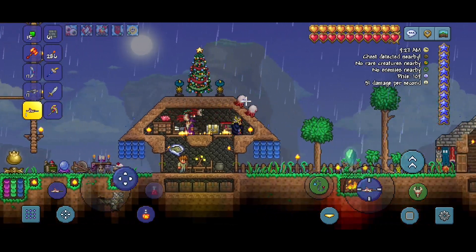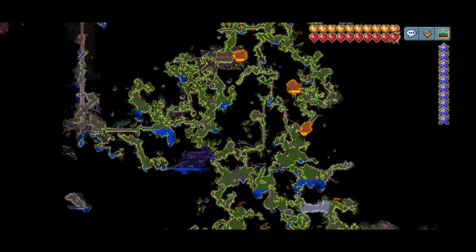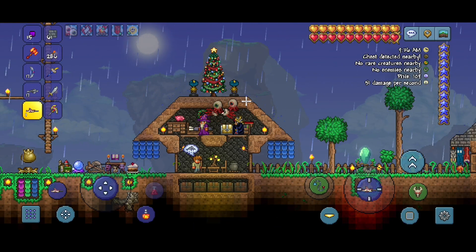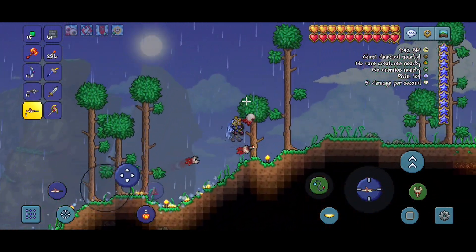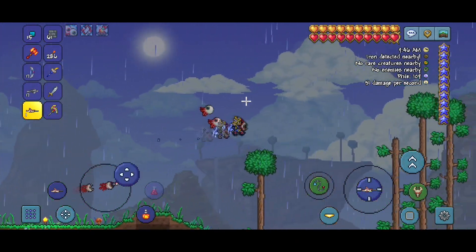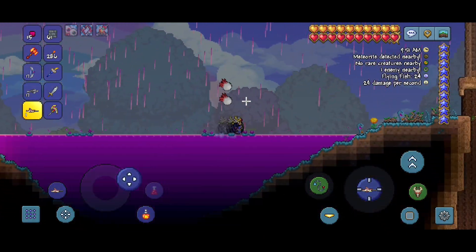We defeated the three mechanical bosses last episode, which means we can start mining chlorophyte. The reason why I want to mine chlorophyte is because I want turtle armor. The turtle armor can then be used to make beetle armor, which is what I want to use to defeat the Moon Lord basically. So let's go to the jungle and do a big chlorophyte mining session.